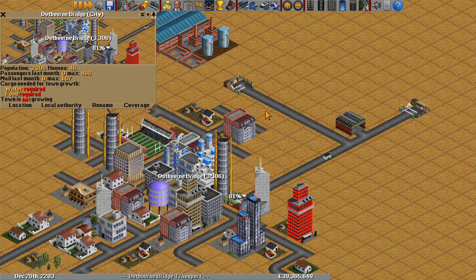To satisfy these requirements, we only need to deliver one unit of each — so at least one ton of food and/or 1,000 liters of water. As long as those are delivered each month, these towns behave exactly like other towns.